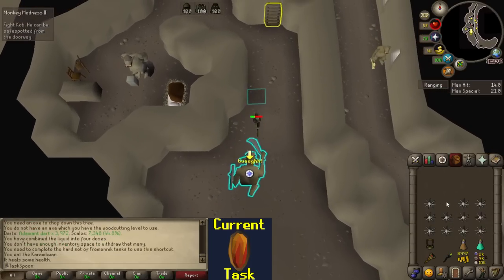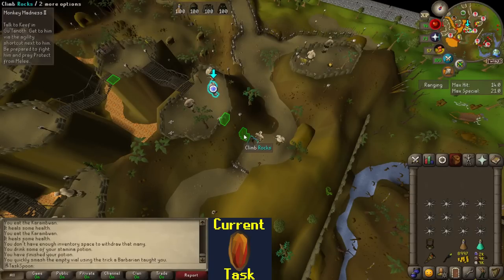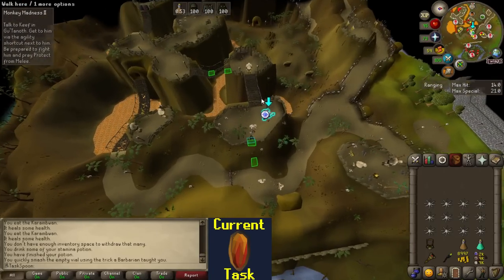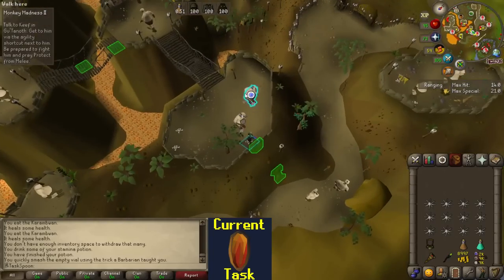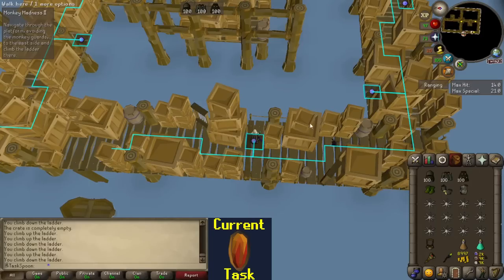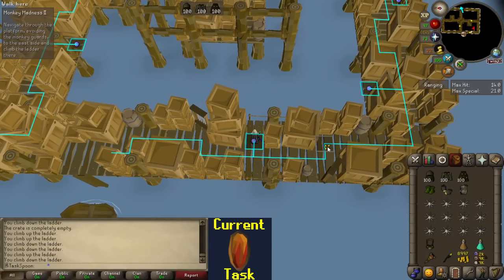This shortcut might be the best shortcut they've ever added to the game — you save so much time compared to going all the way around, there's a clue step up here and a quest objective. This shortcut is amazing. Time for everyone's favourite part of the quest — the airship. I've learned that if you just time it right, you don't have to stop for the monkeys at all, you can just walk right through them.